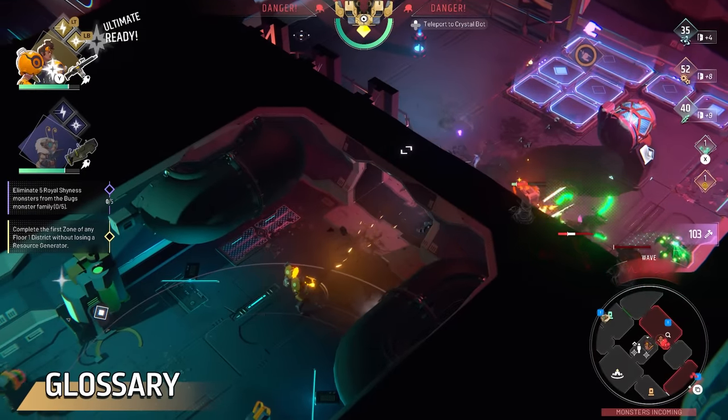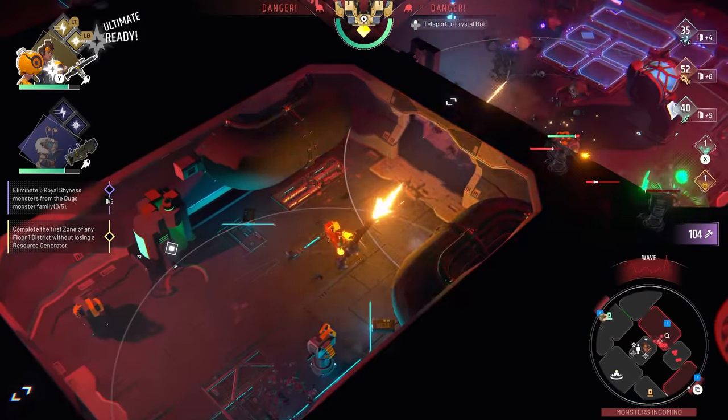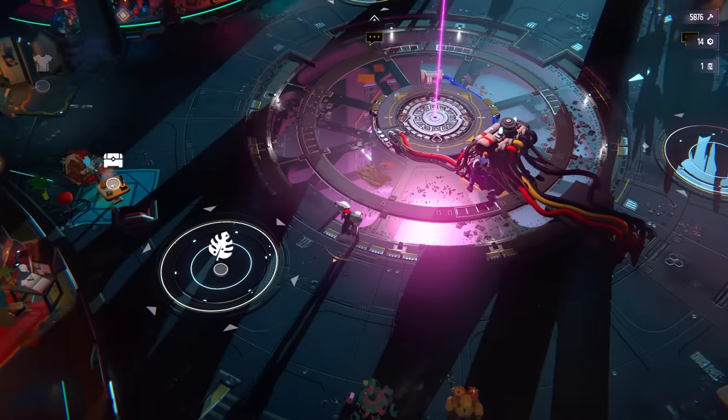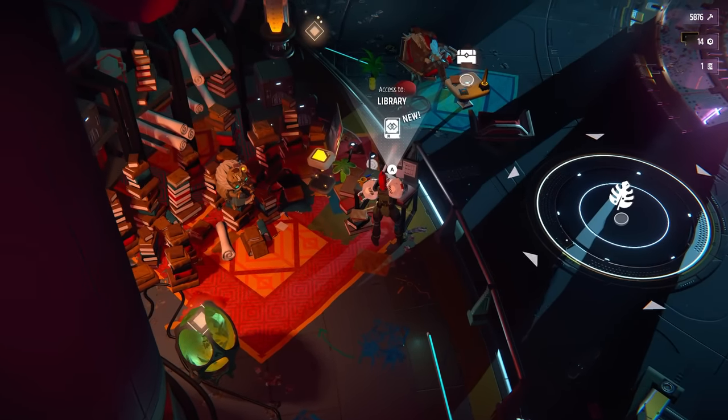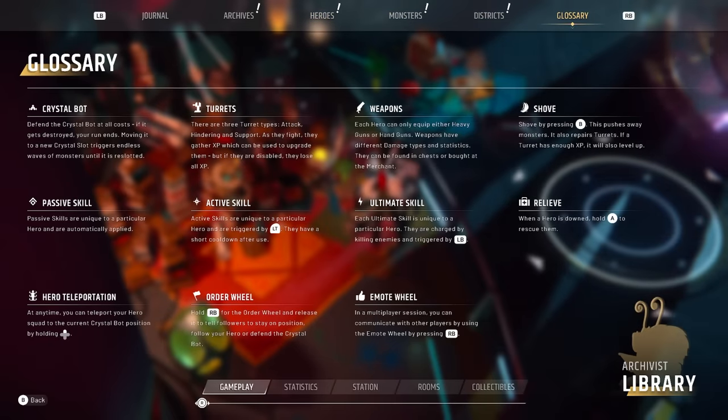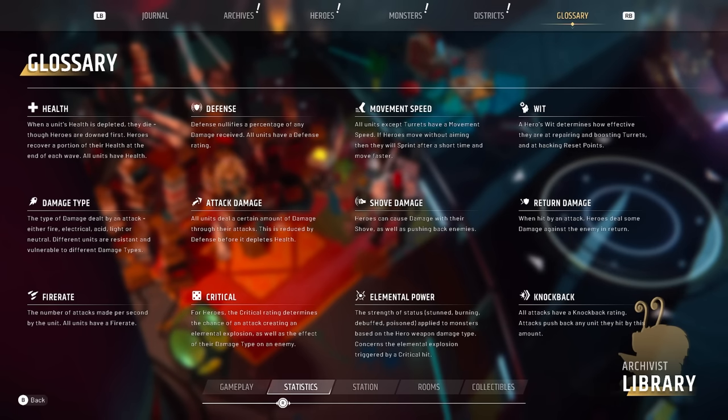Speaking of special attribute bonuses, it might not be immediately clear what everything means in Endless Dungeon. Not everything has tooltips, unfortunately, but they have implemented a really neat feature in the library that you can access through the game saloon. Make sure to check out the glossary tab, which includes all terms and important stats in Endless Dungeon along with a description of what they do. For example, wit says it determines how effective heroes are at repairing and boosting turrets, but also at hacking reset points during a power blackout. I recommend reading through the glossary — it's quite useful even if not perfect.